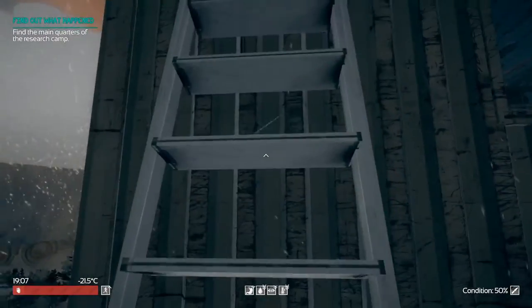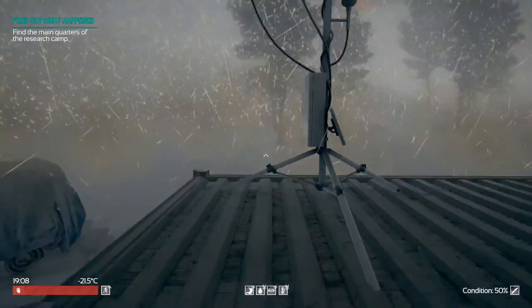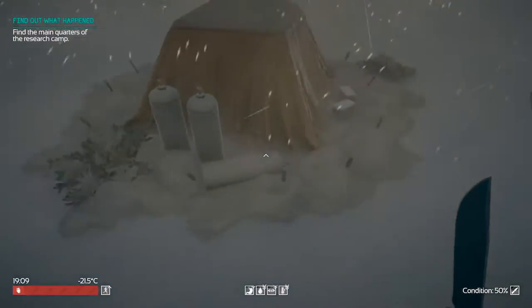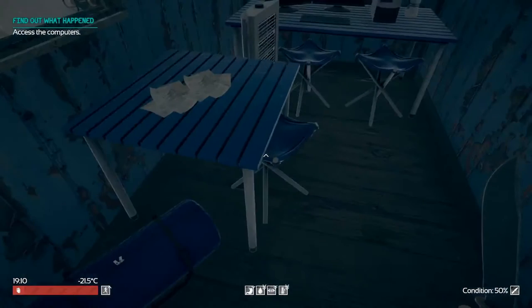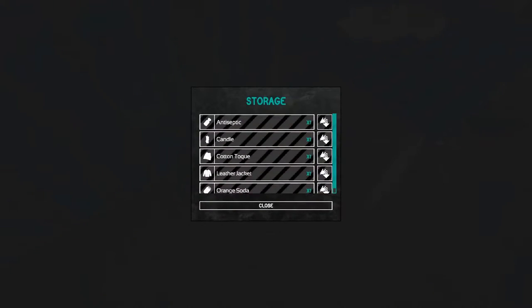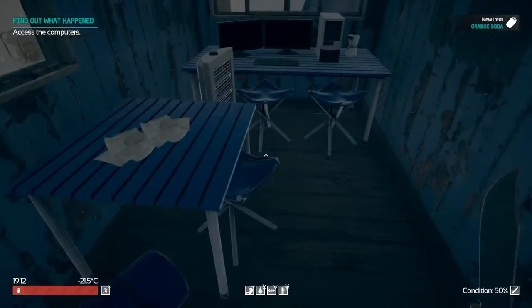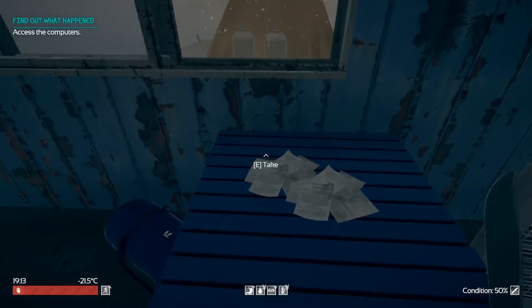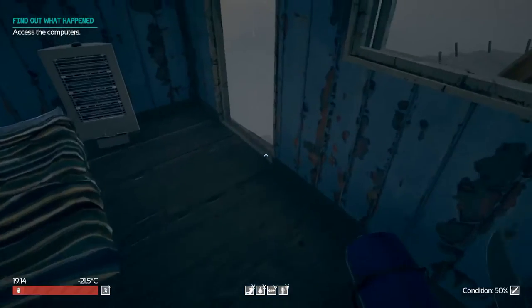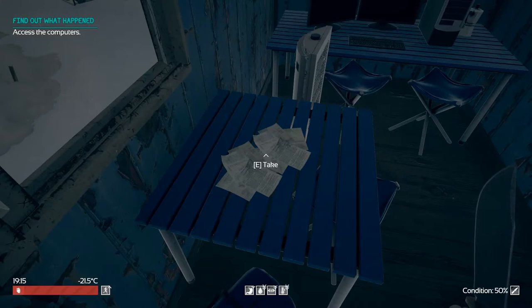Alright, can we go up this ladder? Is that something up there? No, there's nothing up there. Let's get back down and go in here — a little bit of protection from the wind. Antiseptic, a candle, another hat, leather jacket. Okay, I'm going to leave the leather jacket. We got some papers here too — it's not letting me grab those. It's telling me to find out what happened. Access the computers. Okay, let's go over here to the computer. And it's broken.